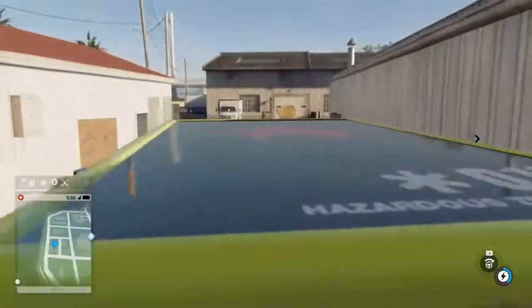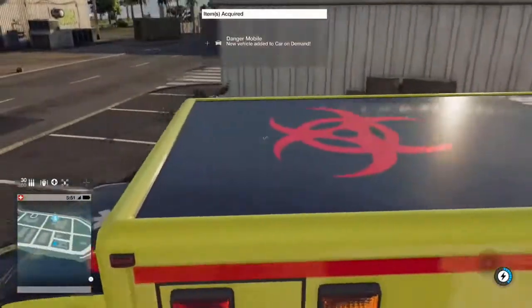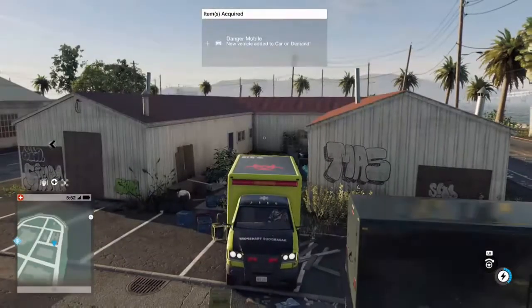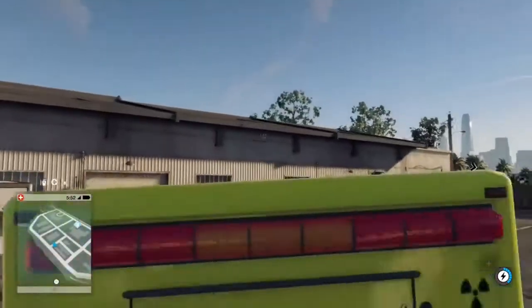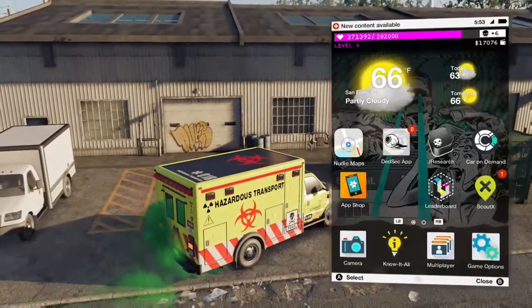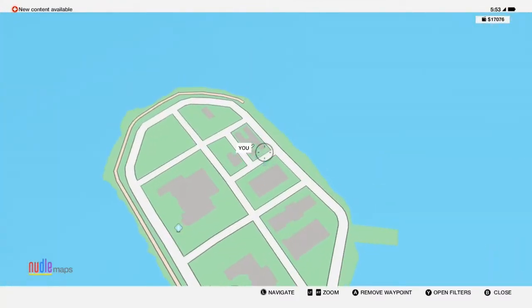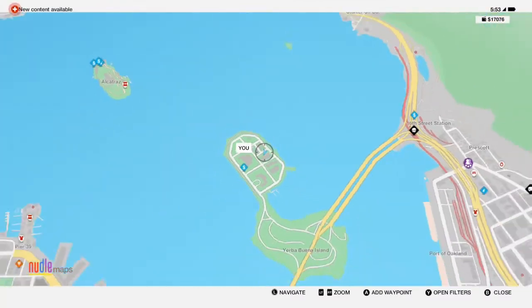Alright, I'm here in Watch Dogs 2 and I'm showing you how to get the hazardous transport vehicle. It's a pretty cool car and it leaks toxic gas. The second you get in it, it's automatically in your inventory and you can use it whenever you want. So all you have to do is go to that place right there, buy Alcatraz, and yeah!